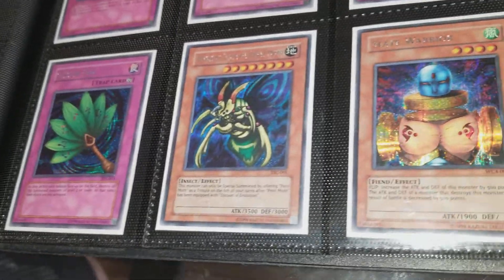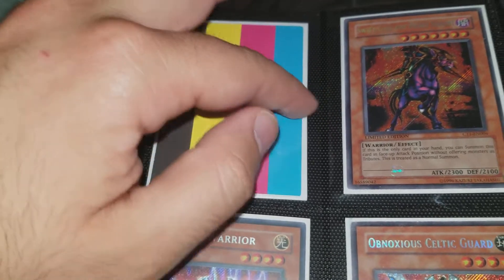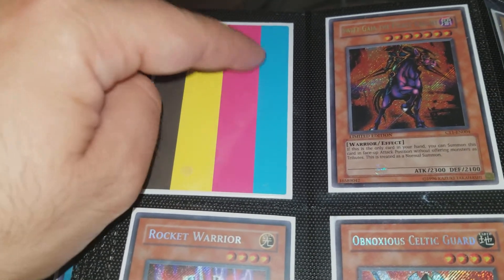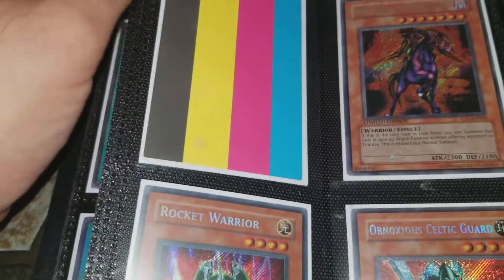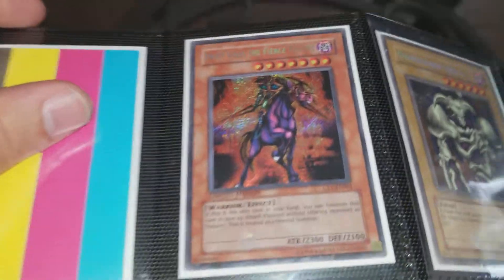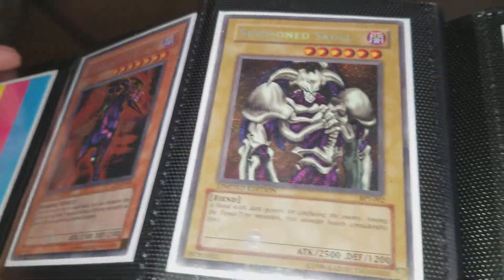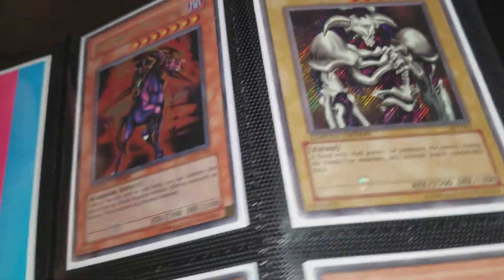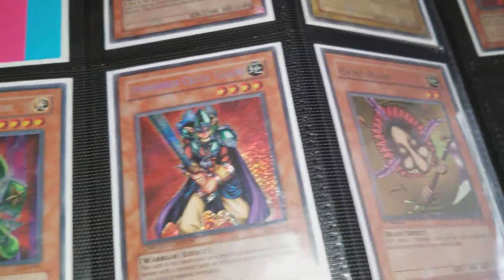This is a misprint error card — it's a test card that's supposed to go blue, pink, yellow, black but it goes black, yellow, pink, blue. Someone confirmed it's actually a misprint error, which is awesome. Swift Gaia from the Collection/BPT10 — really shiny. Summon Skull from BPT, Rocket Warrior from Collection 10, Obnoxious Celtic Guardian from Collection 10.